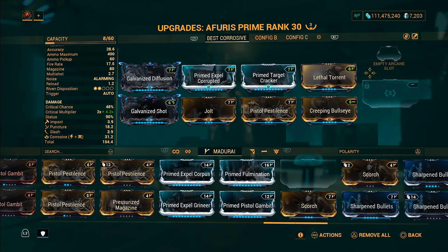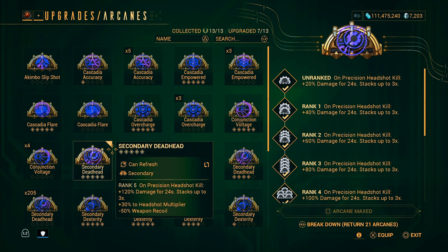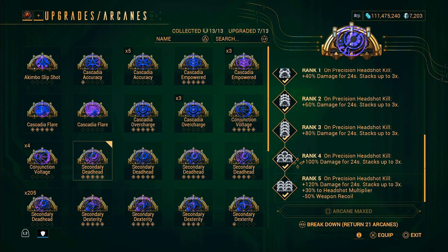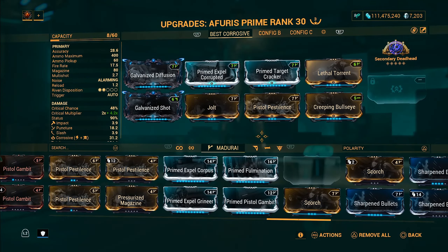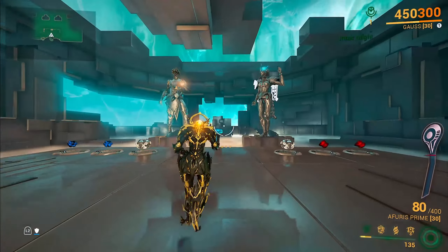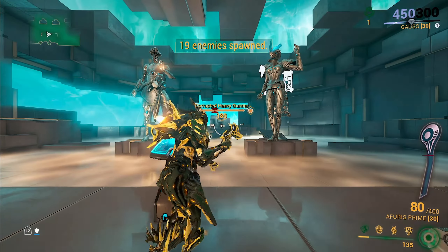We do have Corrosive damage in here. The arcane we're going to be using is Secondary Deadhead. At rank 5, on a precision headshot kill, it gives 120% damage for 24 seconds stacking up to 3 times, 30% headshot multiplier, and negative 50% weapon recoil. It's going to apply way more damage on headshots — an amazing thing about Secondary Deadhead.